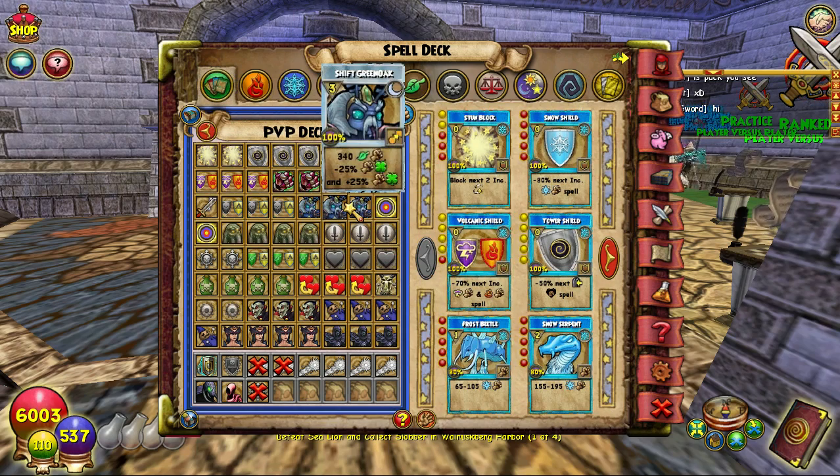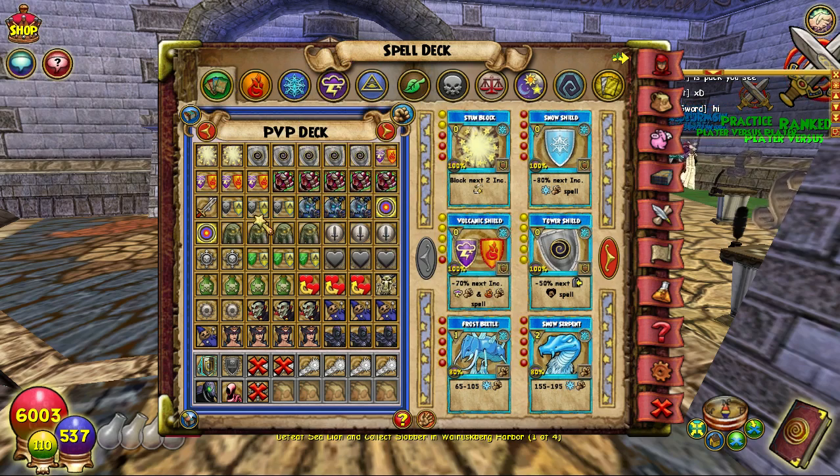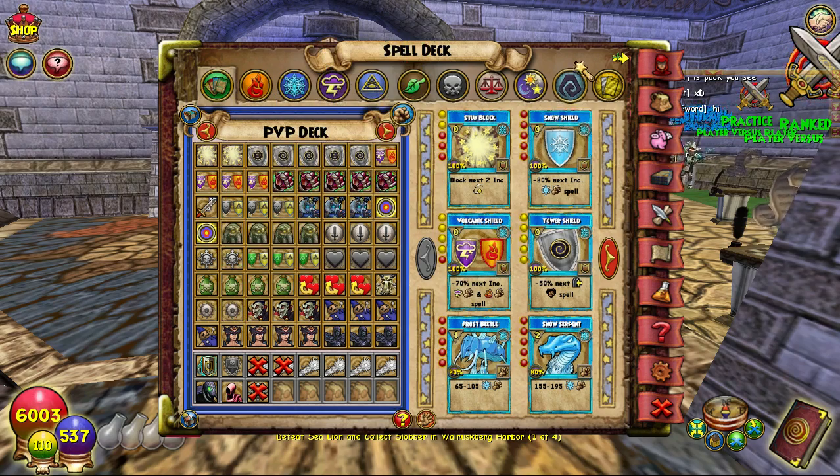I like it so much because it does a little bit of damage to get rid of shields and whatnot, it puts a weakness on them, and it puts a blade on you. You can use both Sharpen Blade and Colossal Slash Epic on it. I don't have Epic trained, which I need to get trained.